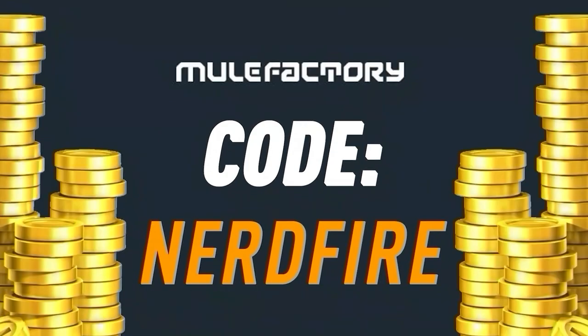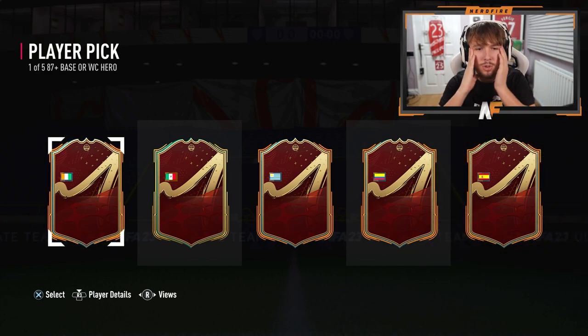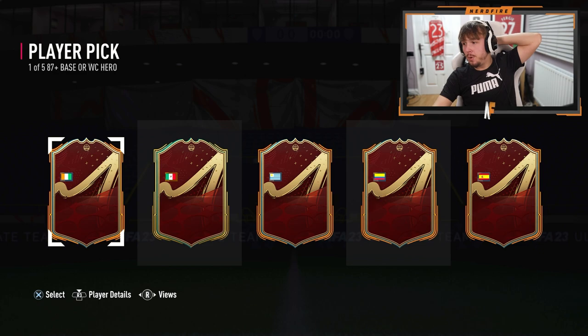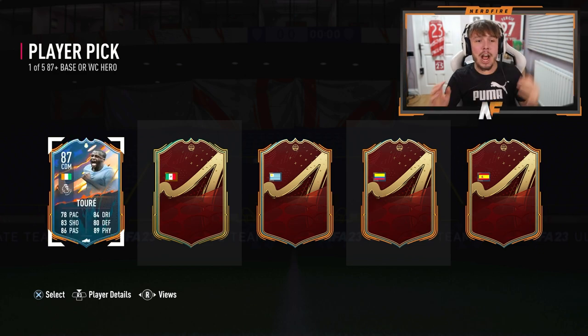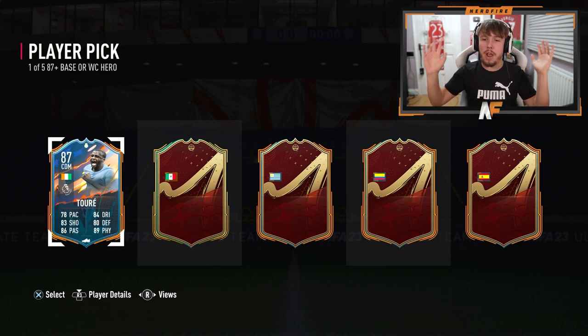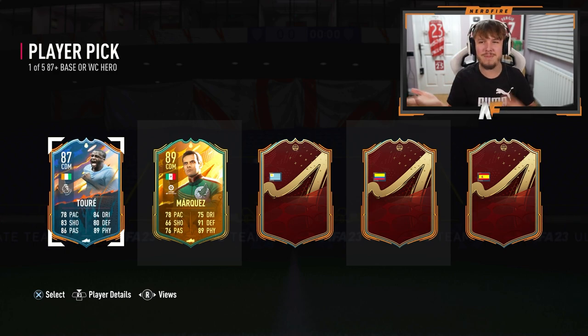Flags are getting revealed - oh my god, I've got another Yaya Touré! I've got another Yaya Touré! I've put him in an SBC before, this is ridiculous. Player number one is Yaya Touré - I've had his base twice now and I've also had his World Cup. Player number two I'm pretty sure is Marquez - World Cup Marquez. I've had him before as well, he's pretty solid, but I'm not going to take him.